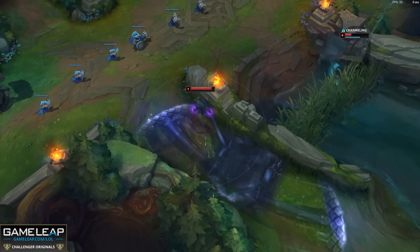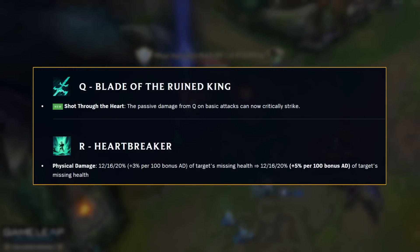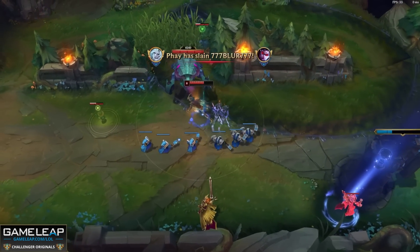Finally, the Rune King. For those of you building crit Viego, it's time to keep doing it because your auto attacks after you Q a target can now crit. Does this mean Kraken Slayer or Immortal Shieldbow Viego is the way to go? We'll have to see. Also your ultimate is dealing more damage based on the amount of bonus attack damage you have, thus helping your mid to late game.